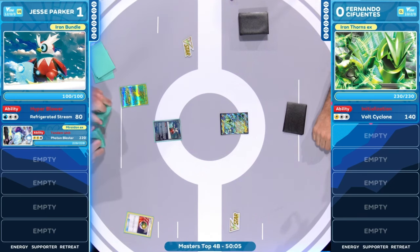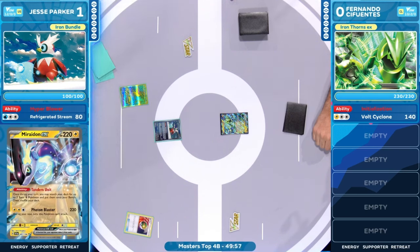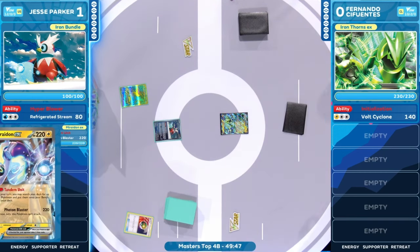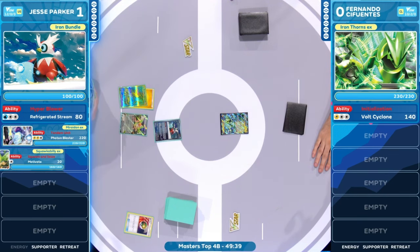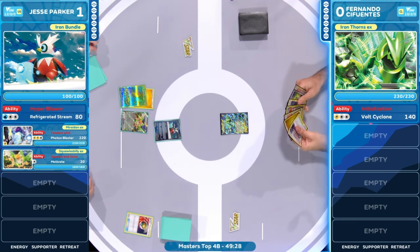Jesse has a lot of experience now with this matchup — not just the match we just played, but has played against it throughout this tournament already a couple of times. Hoping to just get one more win here in our top four and be into the finals for tomorrow at Championship Sunday. Squawkabilly is going to come down, maybe help out a little bit throughout this match. And then we have the first manual attachment for Jesse Parker getting set up there on the board.